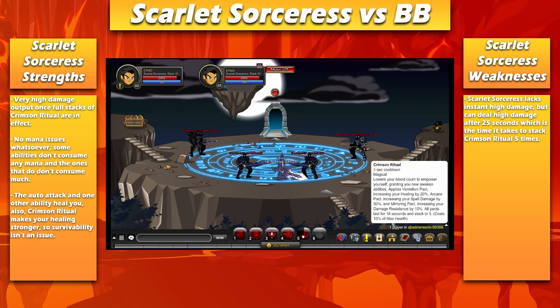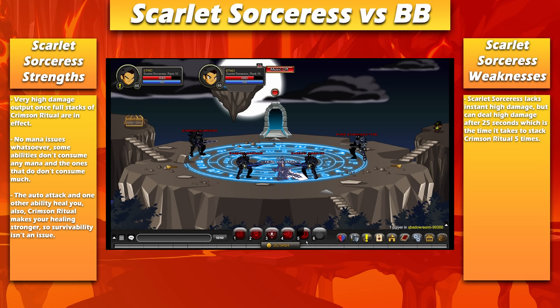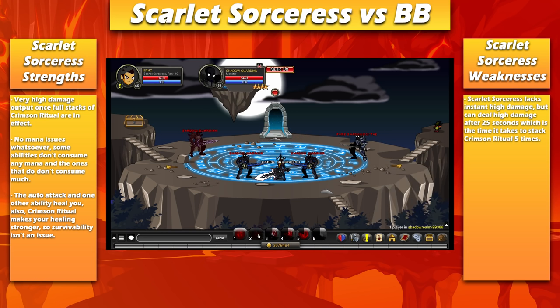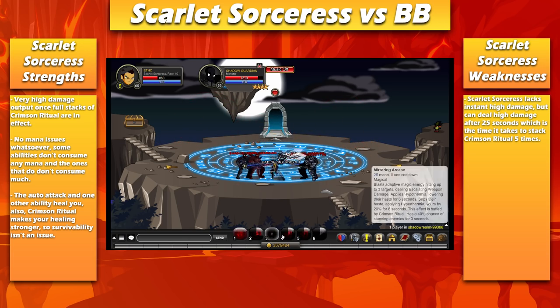First up we'll discuss Scarlet Sorceress. It has no mana issues at all. Some of the abilities don't consume mana, and the ones that do don't really consume that much. It does consume health instead though. It has pretty much no survivability issues, but you can run into trouble when using the abilities that consume health instead of mana — you really just need to be careful and not spam the ones that don't consume mana, and you'll be fine.